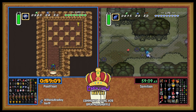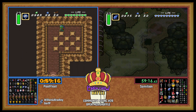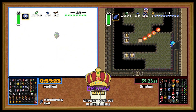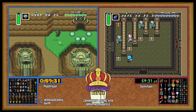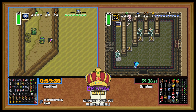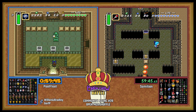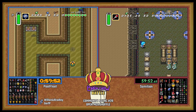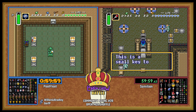Skull Woods in one go — but where, oh where, is our Cane of Somaria? We may never know. Don't matter, you have all the small keys. This will be the third TR small. PoolFloat picks up a bow off the desert ledge. Gonna go grab the shovel. This'll be that TR small — nice.